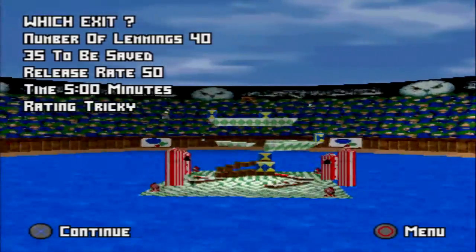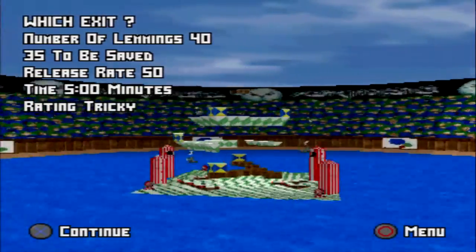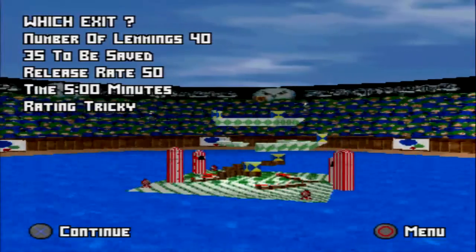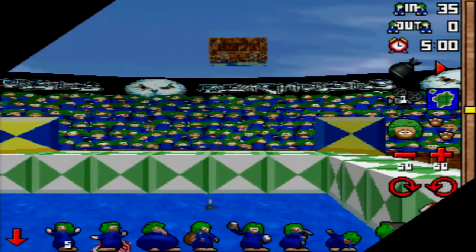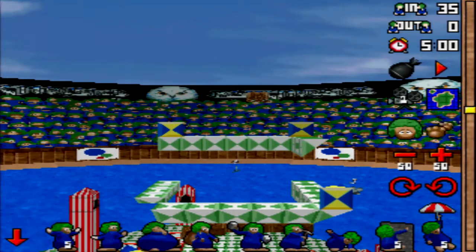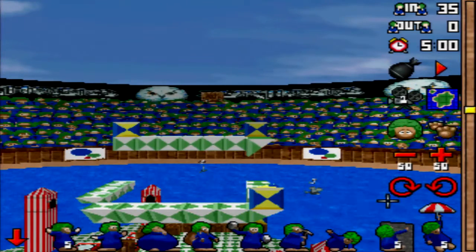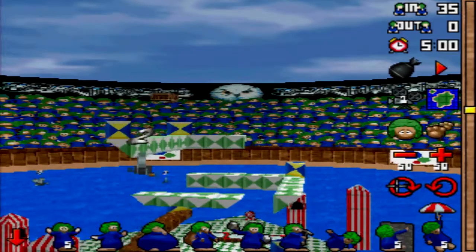Okay, this is going to be a bit tricky because it involves trampolines. 40 lemmings, 35 to be saved, so yeah the game's getting a bit tricky now. The first one was calculable but the second one is not really. I don't know why we've got five climbers and five floaters.